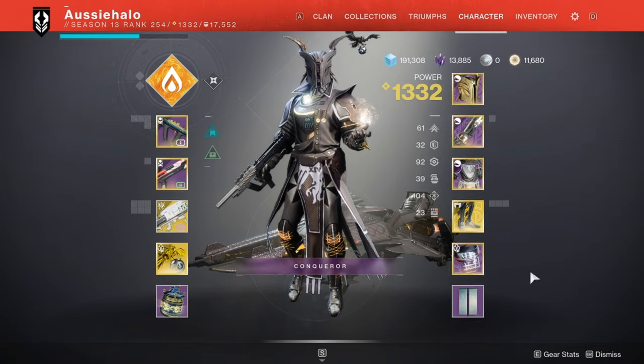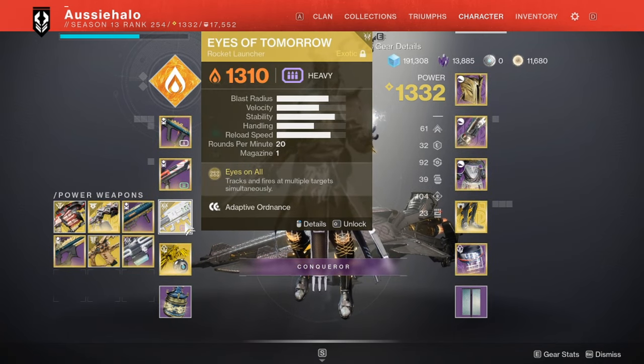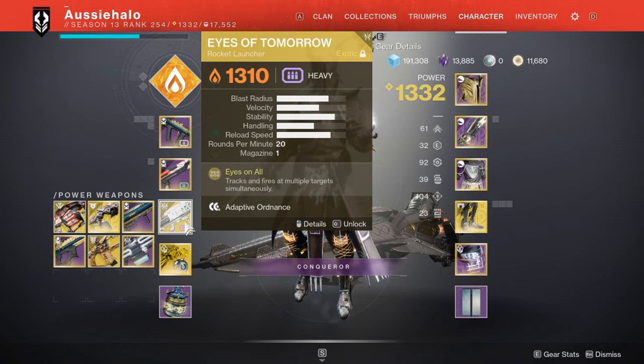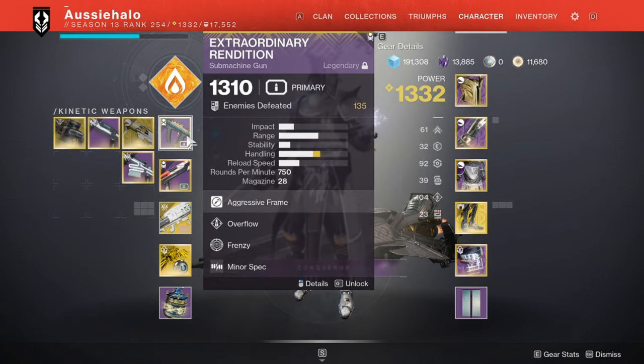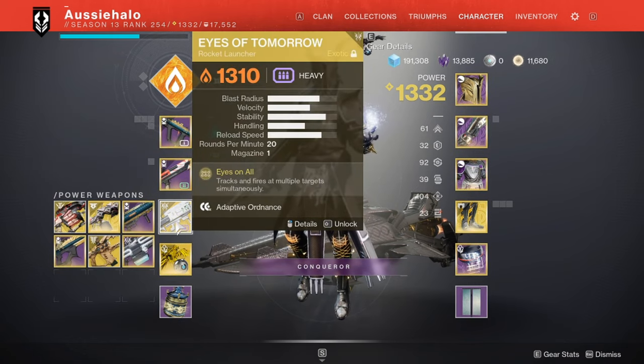As a brief summary, I'll show you what I'm taking in for the first encounter. I've got Eyes of Tomorrow for amazing tracking across the terrain to help my teammates capture the plate — amazing ad clear. Praetorians have void shields, so I've got a void shotgun ready with Major Spec for that extra damage. Extraordinary Rendition is an amazing kinetic option with Overflow and Frenzy, Minor Spec. I think these three weapons would be really good for the first encounter.